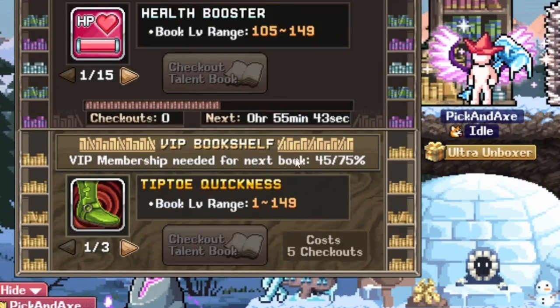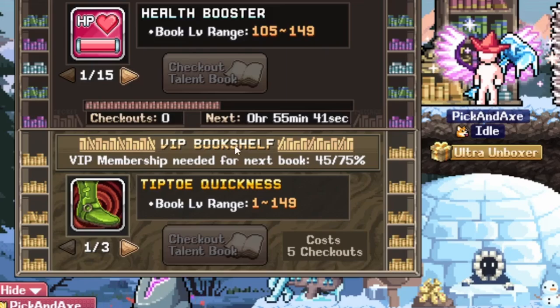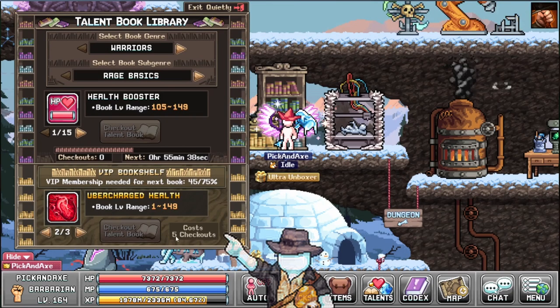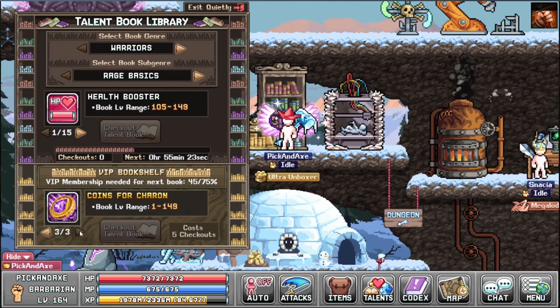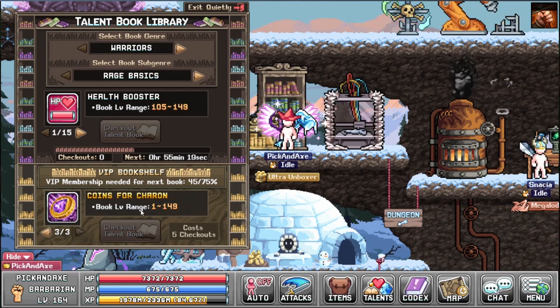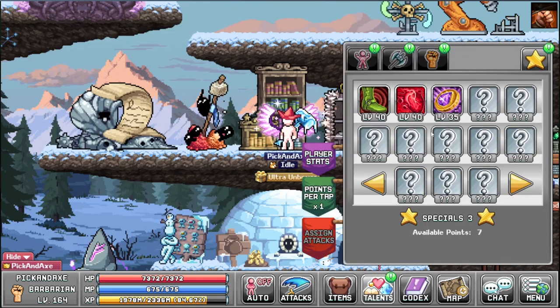This is a new addition to the game — it came with World 4. The VIP Bookshelf. These books cost 5 checkouts each. The regular ones only cost 1, and I don't have all of them yet. These are skill books — you only need to buy them once, pretty much. Well, the book level range is 1 to 149, so you may have to buy them again if you get unlucky.